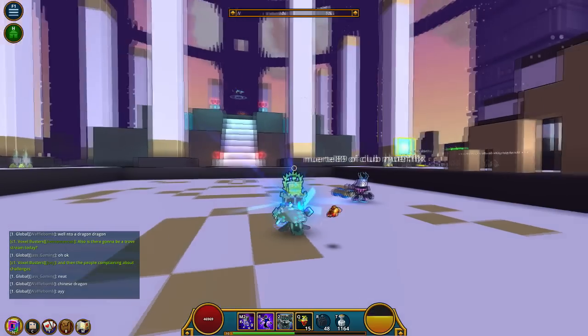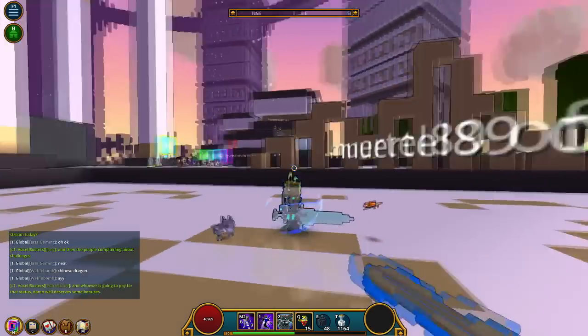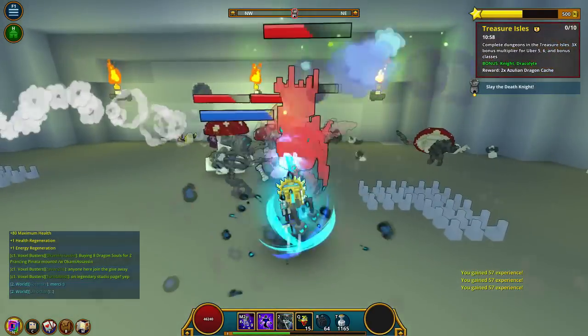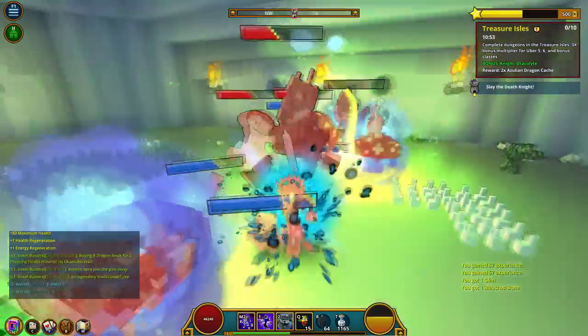Your third skill, Banshee's Boon, turns you into a ghost. You take 90% less damage in ghost form and it adds an extra area of effect to your basic attack. This heals your minions and damages any mobs around you. Although this skill drains your energy really quick and stops working when your energy reaches zero. You can use this skill at any point, it just doesn't last as long if your energy is only half full.